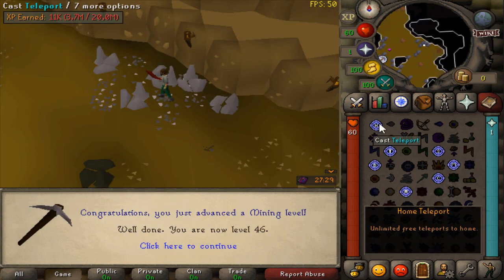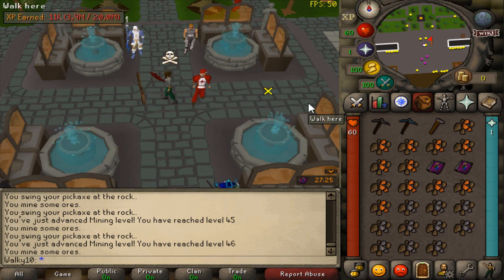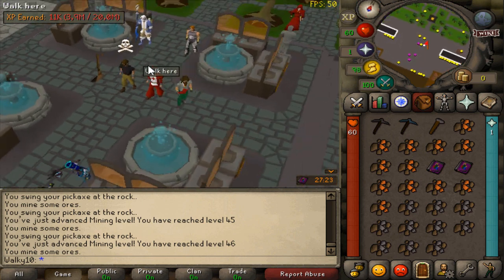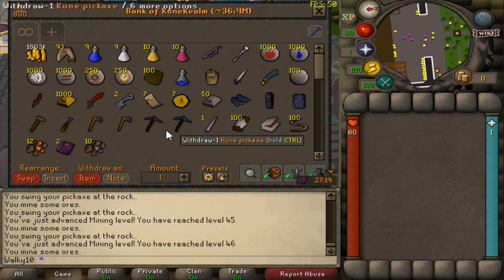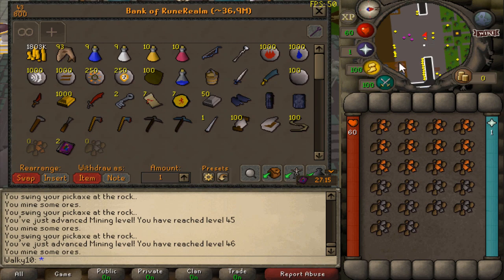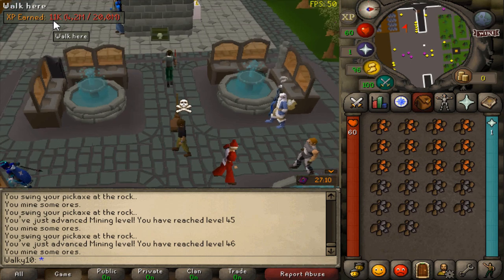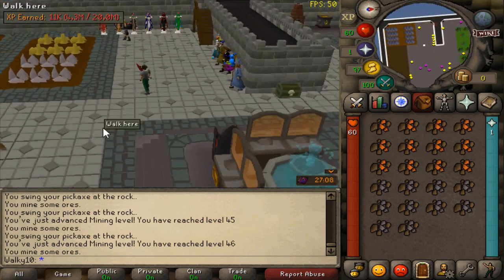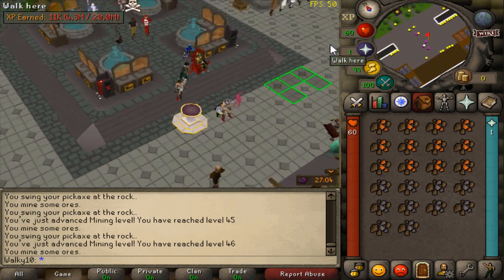I've grabbed myself a double XP bonus which is going to help a lot with the grind. There's also a skilling event happening right now — if you get enough XP you'll receive an event key, which is very nice. Unfortunately with mining I won't hit the XP threshold fast enough, so I might need to switch to something faster to participate in the event.